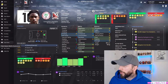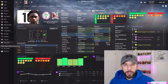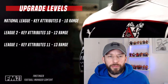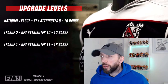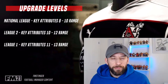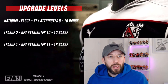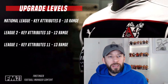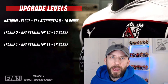Same goes for composure, off the ball, even his pace — he's just an all-round better player. So what am I looking for in these jumps up the league? This is what I look for — it's not a definitive answer, just the way I like to approach things. In the National League, I'm looking for key attributes in the 8-to-10 range. In League Two, I try to upgrade to a 10-to-12 range. For League One, we're going for key attributes in the 11-to-13 range, just so we've got that little bit of extra quality.